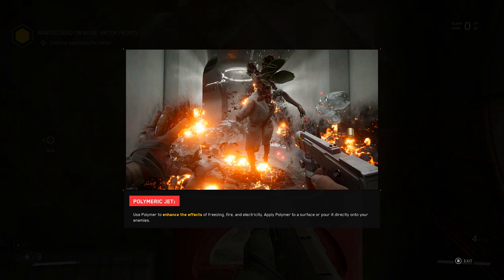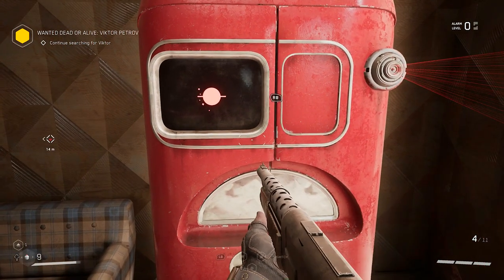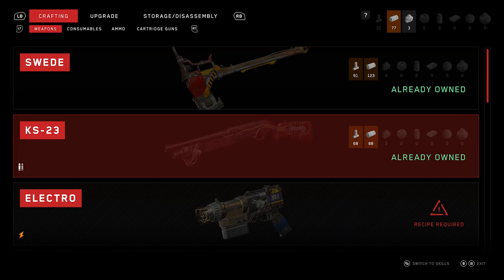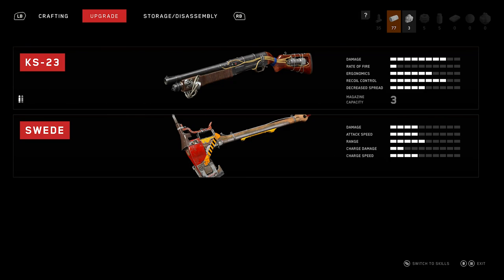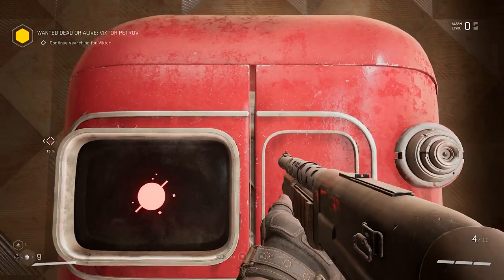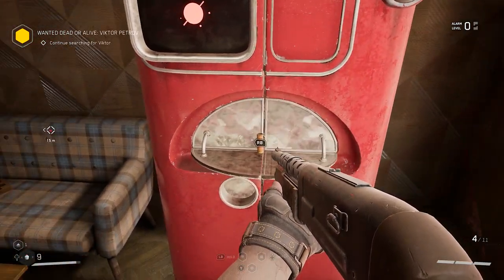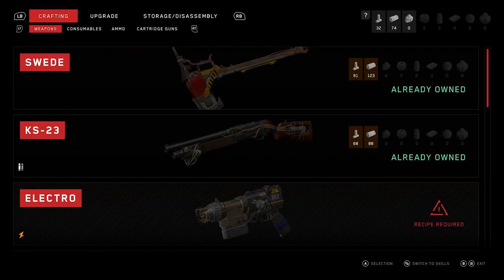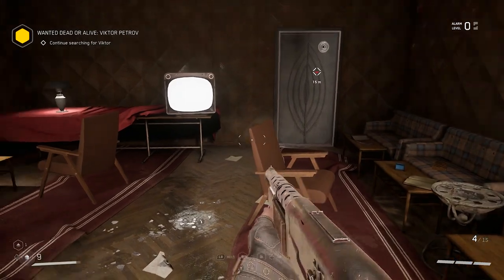Apply polymer to a surface or pour it directly onto your enemies. Please select the desired procedure. Now let's see if we can upgrade our shotgun a little bit. We can craft a little bit — we can only do four, but that's fine. Last but not least, we'll go ahead... I mean, we already upgraded it, so I think we'll leave it be for now.